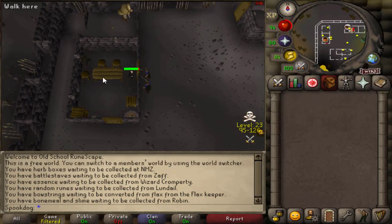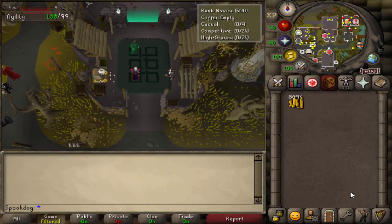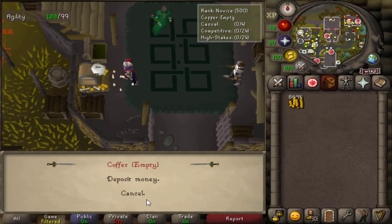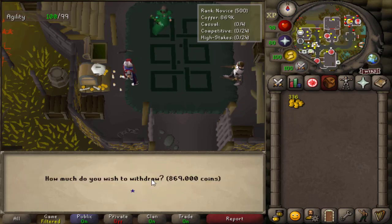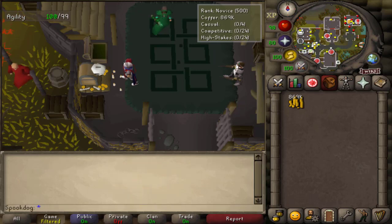The last shop I'm showing is the Bandit Camp Shop, where you can sell items for the high alch value. You just have to be careful of the bandits if you're low level, and PKers in general. For Ultimates, the Last Man Standing coffer is great for storing your money. You just have to set it up in a Last Man Standing world, but then you'll be good to store your money anytime. You can teleport here using the Last Man Standing teleport in the minigames tab, and you'll be safe as long as you have a way to teleport out.